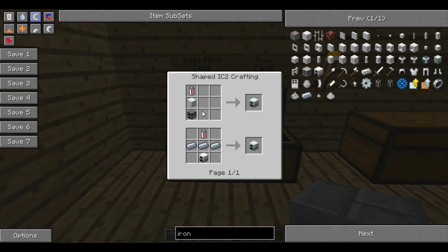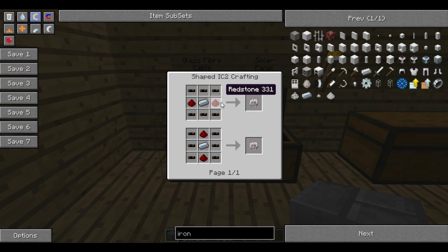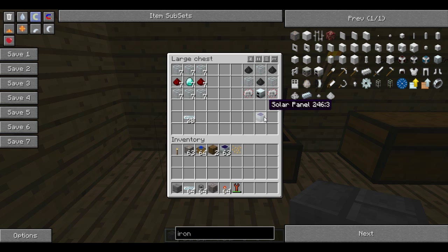A quick reminder of the recipe: you've got the furnace, the machine block, and the battery. Then you've got electronic circuits to make — you need two of these, and it's just a couple of copper cables, some redstone, and some refined iron. In this episode I'll be using a lot of solar panels, so I advise you to make as many of these as you possibly can, because these will be your bread and butter of energy production.